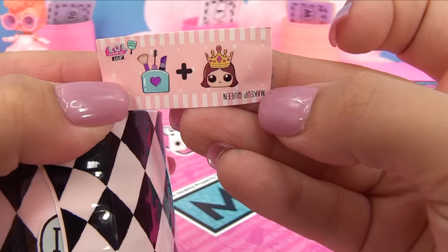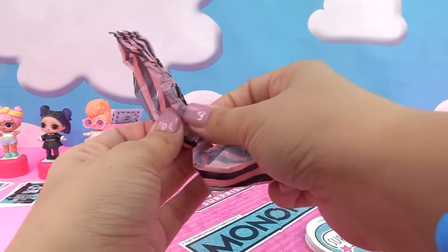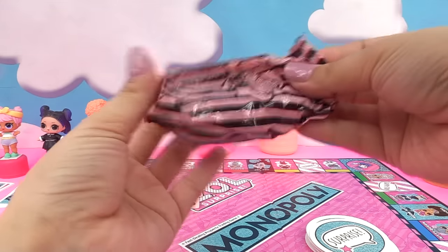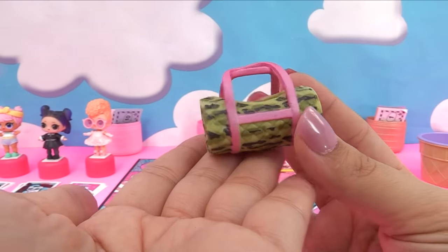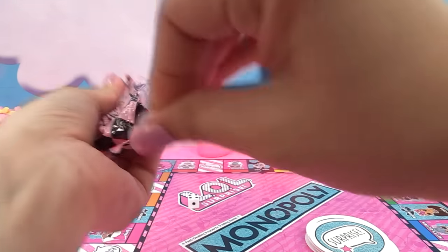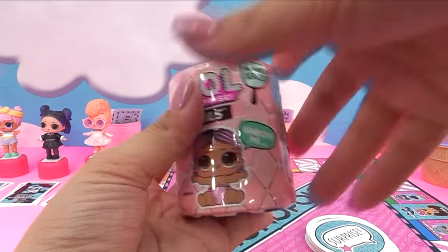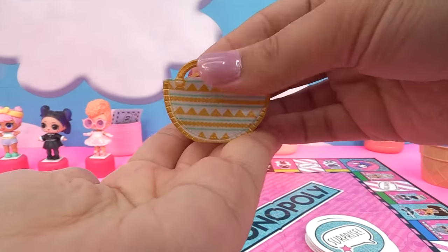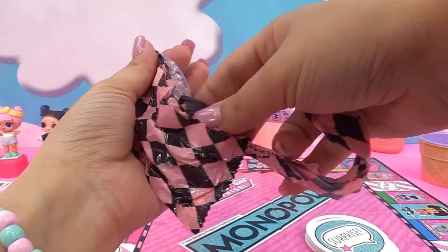Congratulations Dusk - she also gets some prizes! Let's check these LOL Lils out. First up - Secret Messages Makeup Queen accessory bag. There's something in here - some glass slippers! And what about in here? We've got a duplicate - this is a Jet Set Cuties bag. Here she is, our little Jet Set Cutie!